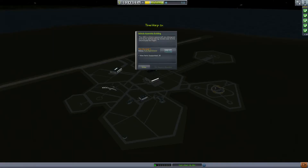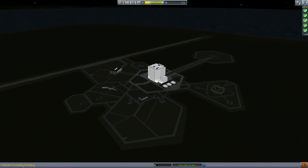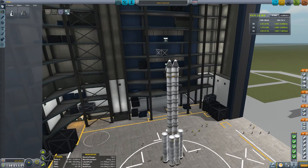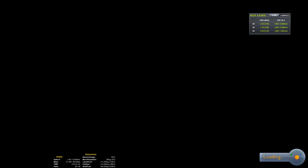So we're going to upgrade our vehicle assembly building. I don't hope we've got enough cash to launch this baby. 123,000 — oh we do. That's actually quite a cheap rocket. Sorted. Let's launch this puppy.